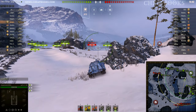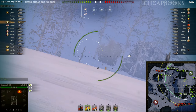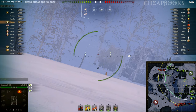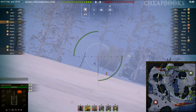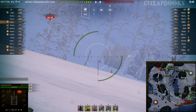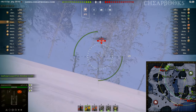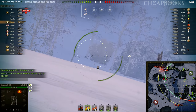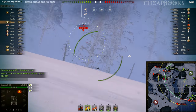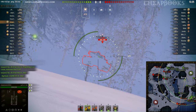I haven't played this tank very much so I'm really a little bit new to it. You'll notice that the Bat.-Châtillon 25 t is not in a good spotting position — this is a typical team layout for this map. The medium tanks went where they normally go and the heavy tanks went where they normally went. We could have nailed that if the Bat Chat was spotting, but he's right there — he crossed over unspotted. That 2790 — we're going to get him.